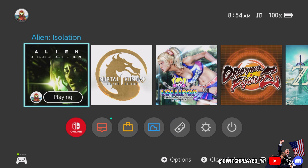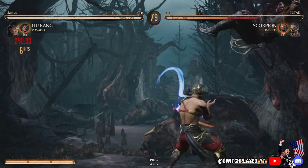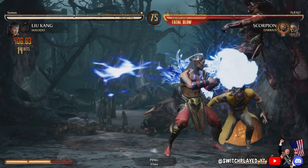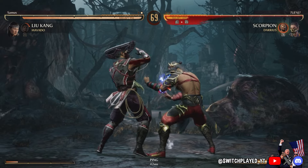If you look at my Switch's home menu, I'm on a wired connection — you can see the wired icon — so most of my online matches tend to be pretty okay. On Steam, most connections will be better obviously. But on the Switch, I know when I'm playing another player who has a wired connection because the connection is just going to be buttery smooth.